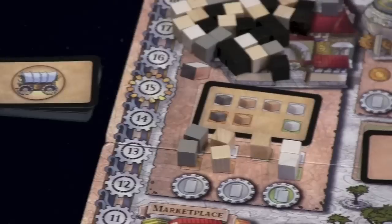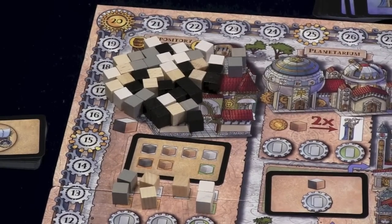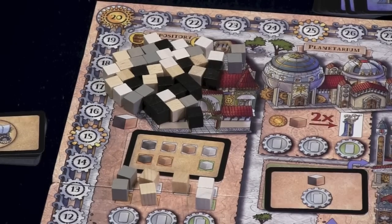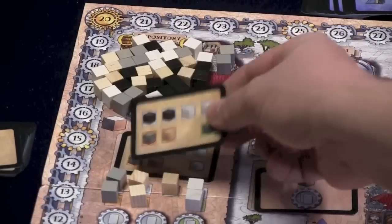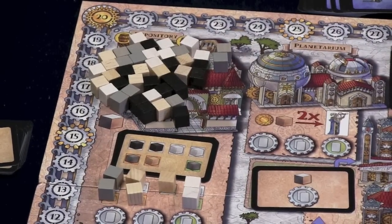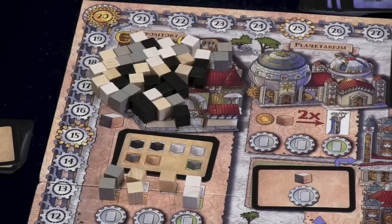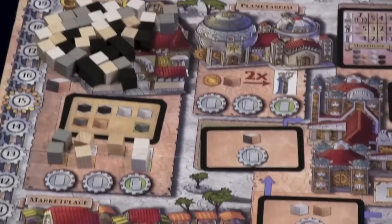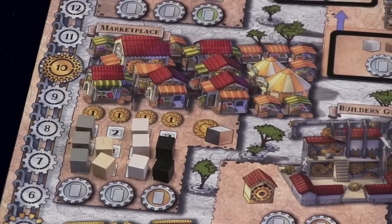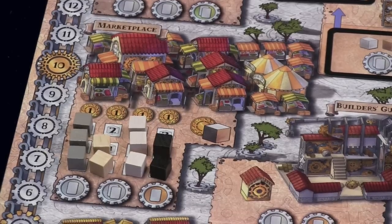So what do the different spots do? If you go to the repository, you can take any of the goods available there. Each turn a new card is placed there and different goods are available for different rounds — the different colors indicate number of players. If you send a merchant there, you'll get an extra good. Down here in the marketplace, you can buy or sell goods, with prices shown, so it's another place to get different goods.